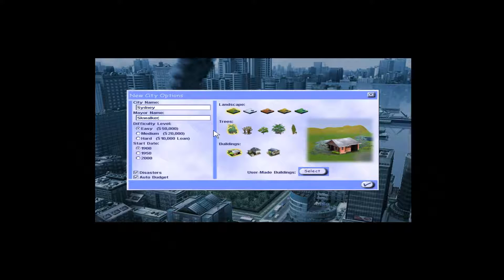On SimCity 4 it's smarter to play on hard because you only get 100 grand starting capital, whereas on easy you get half a million. But I'll stick with easy because 50 grand really does disappear quickly. We're keeping disasters on, and auto budget means we'll see our budget at the end of every year — a good place to know when to stop an episode. Let's jump right in.